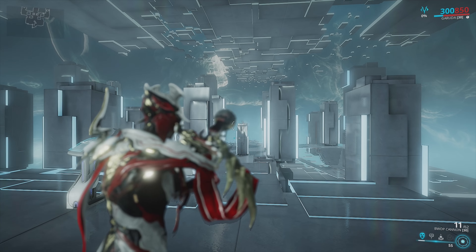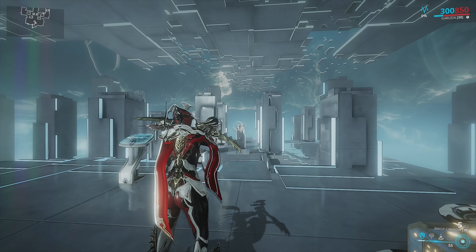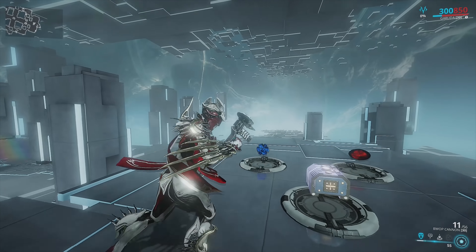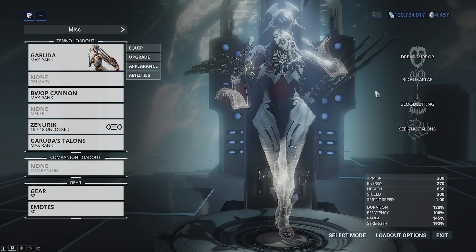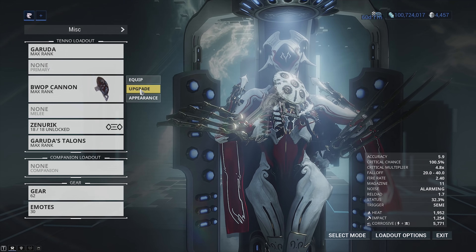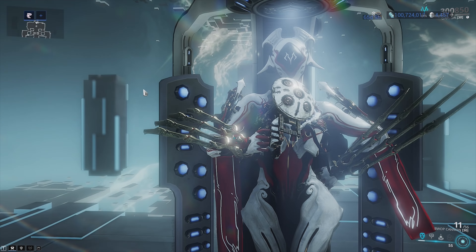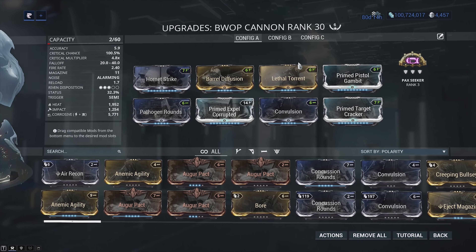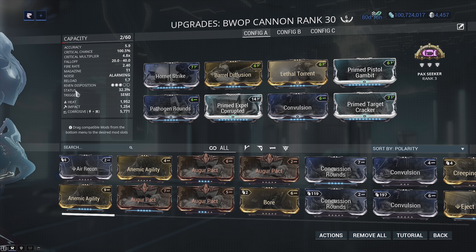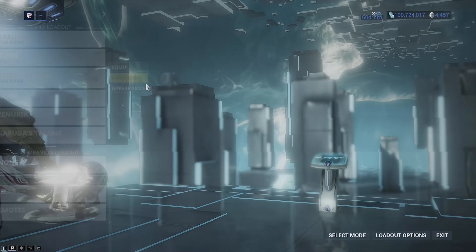It's semi-automatic, so you just fire it as fast as you pull the trigger, and if you use fire rate mods or arcane velocity, more shots come out faster. With that being said, the builds for both of these are the exact same. Let's go ahead and take a look — I've built these mainly for crit. You can build hybrid if you like because we have a pretty decent status chance, but let's go over the base stats of both of them first.